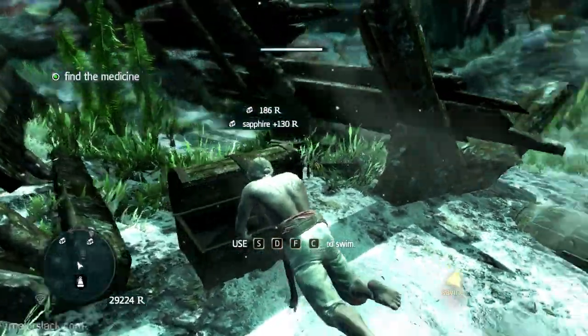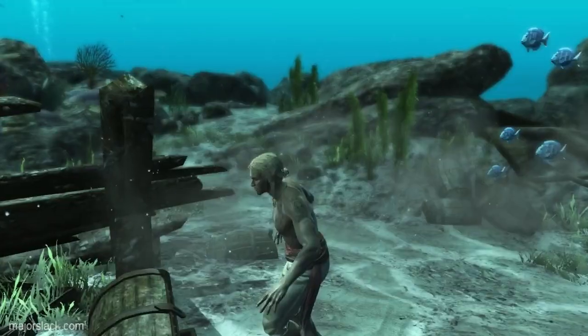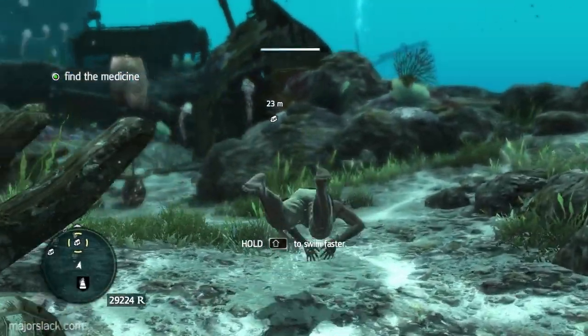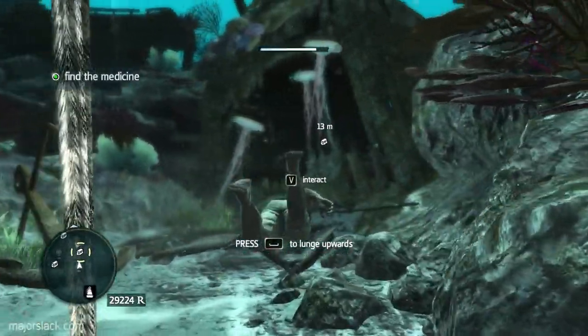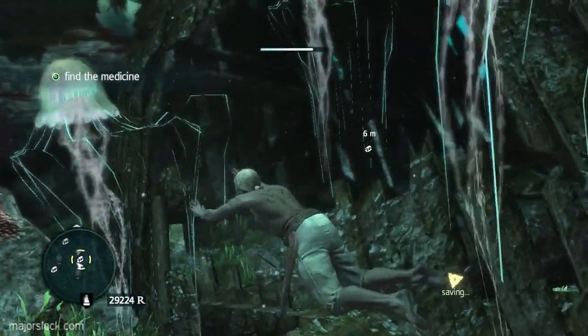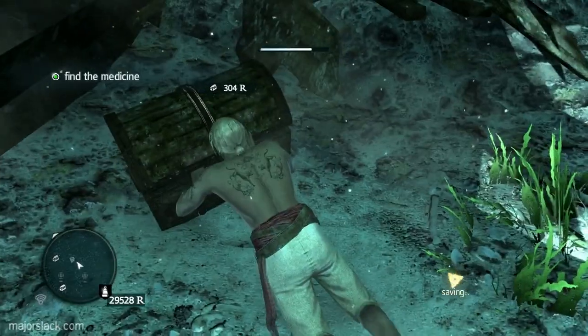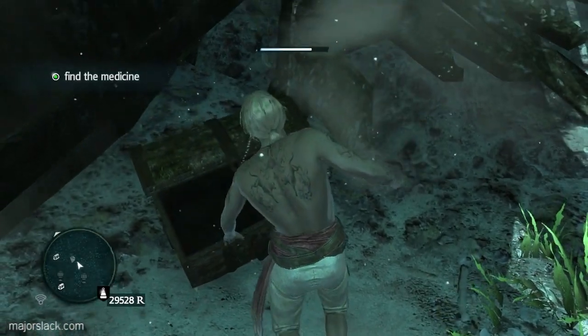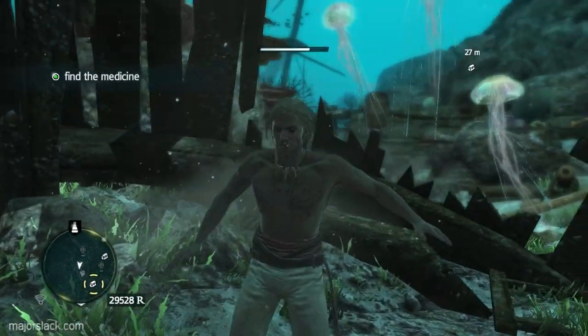Chest number two — basically go counterclockwise on these four here. This one you have to avoid some jellyfish, but it's no big deal — I always blow that too. And chest number three — okay, try not to pull a Steve Irwin here.